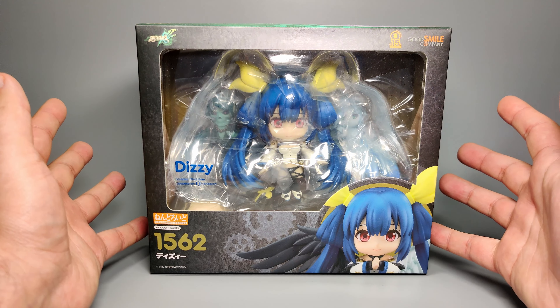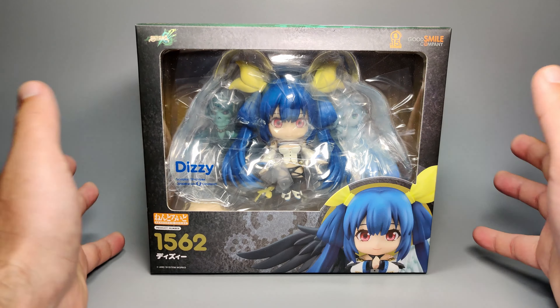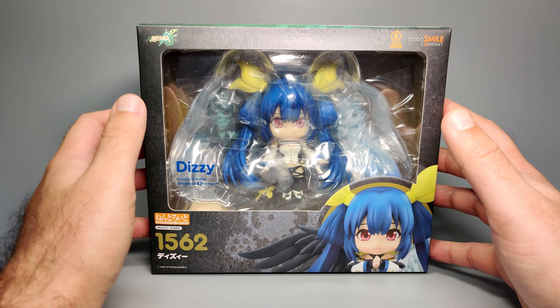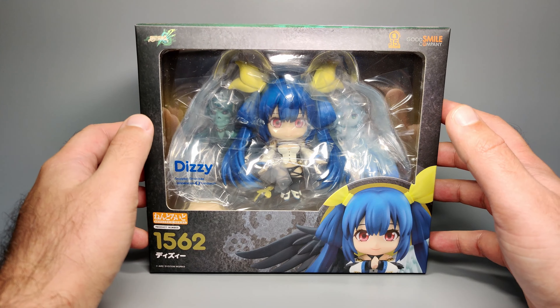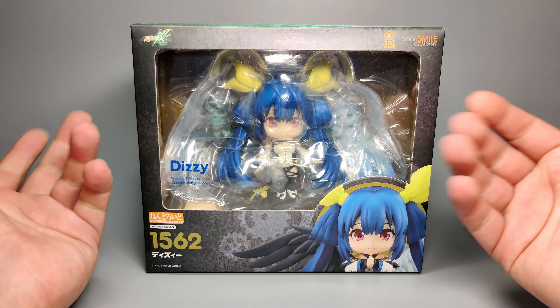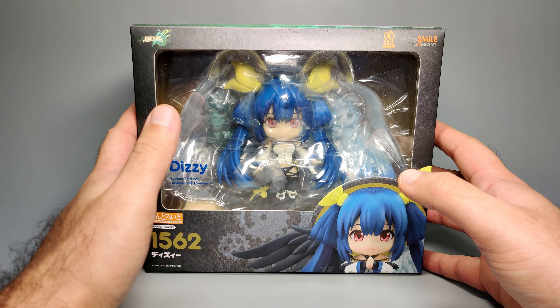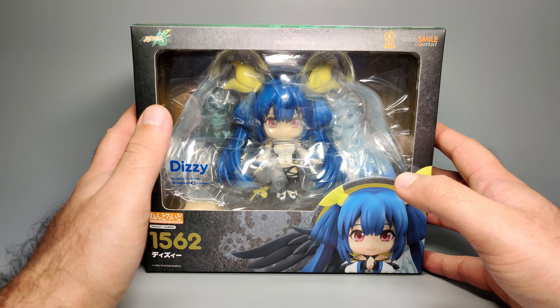Dizzy is from the Guilty Gear series. I think she became playable in Guilty Gear X or maybe X2. I haven't been hugely in touch with this series - I used to play X and X2 and briefly had a go at the first game on PS1, but since then I really haven't been playing much of it. That said, the character is interesting because she has two different types of wings - a light and a dark type wing coming out of her. She's a gear in terms of story lore. What a gear is exactly - you're going to have to Google that for the best explanation, but I treat it a bit like being a mutant in X-Men. Anyway, it's an interesting character and I thought let me pick up the Nendoroid to see what she looks like in Nendoroid form.